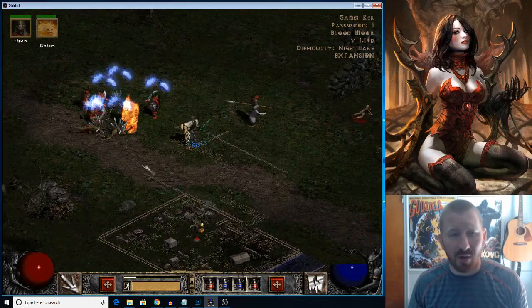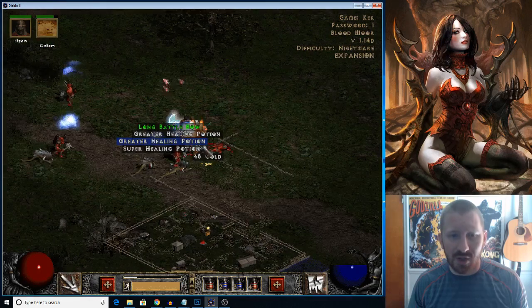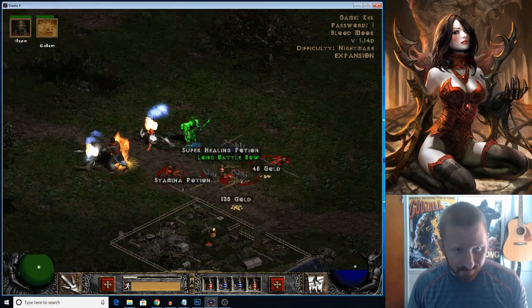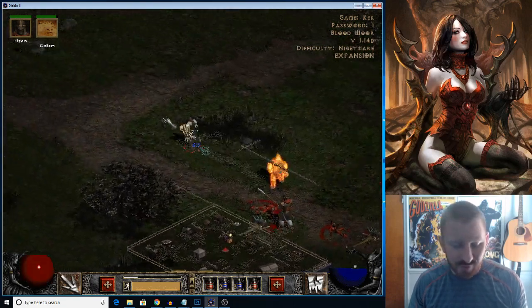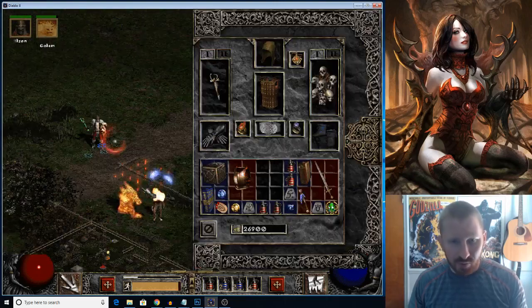You're only allowed a certain number of player slots and the stashes are very small, obviously, so that can be pretty annoying. But you've got to play smart. Triangle's set isn't very expensive — I do have the belt, maybe the gloves on a mule. But I'll show you what I'm using right now.